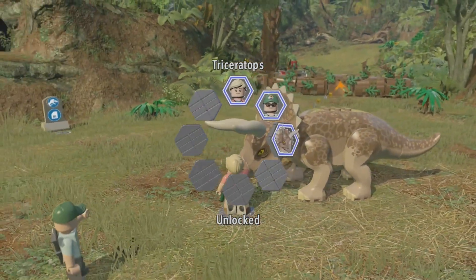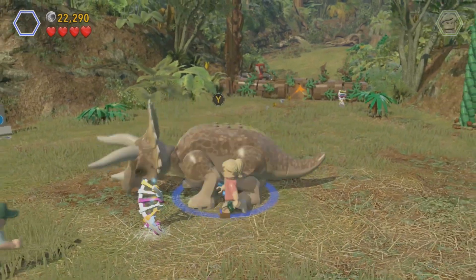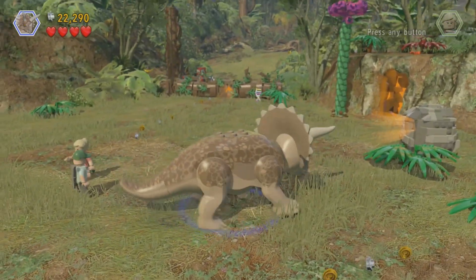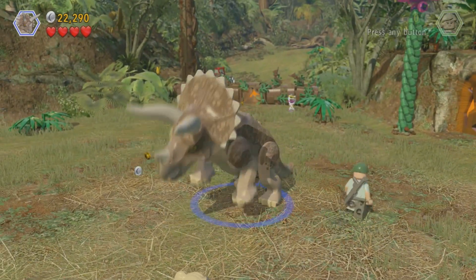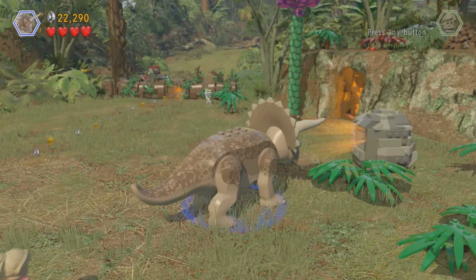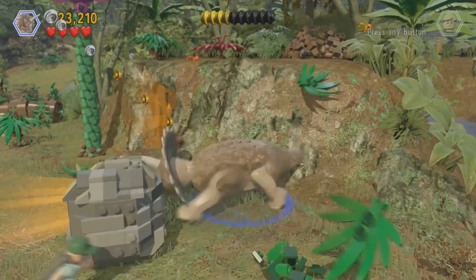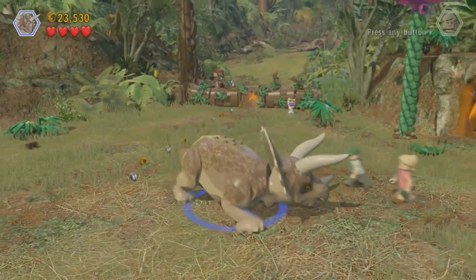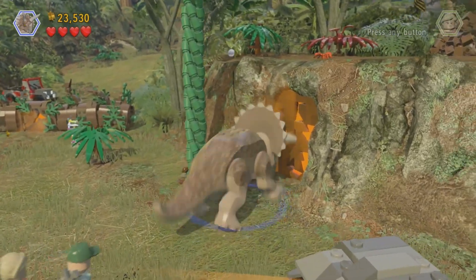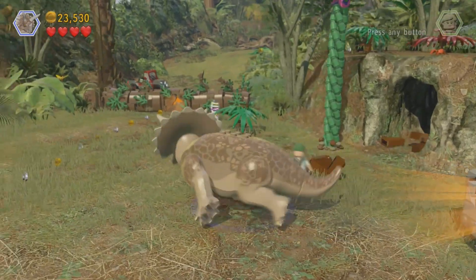Oh, we unlocked the triceratops! Okay, let me figure out the controls — that's that button. I think I can smash this — nope, I guess I can't. Oh okay, so you smash that and I got like a dinosaur part.